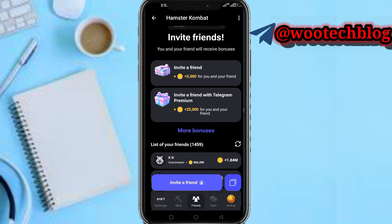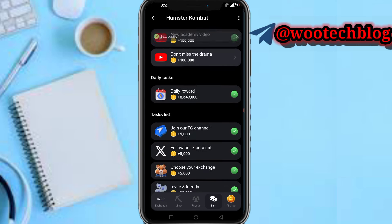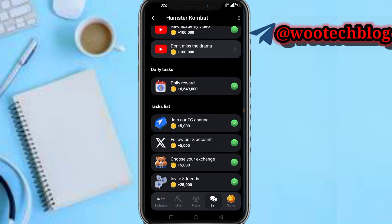You can copy your referral link from here and start referring friends. The next step is the Earn section, where you can complete all these tasks to earn more coins. Complete all the tasks, log in daily, and collect daily rewards.